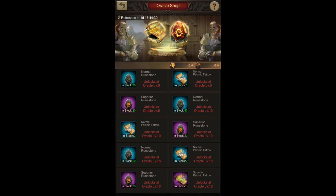Where it gets interesting is at higher Oracle Square levels. You need a certain Oracle Square level to buy better quality runestones or psionic tattoos in the oracle shop — currently up to level six, going up to level 18 at most. The Oracle Square level could go up to 40, similar to the maximum castle level, but we can only see up to level eight or nine right now, so we can only assume the maximum limit.